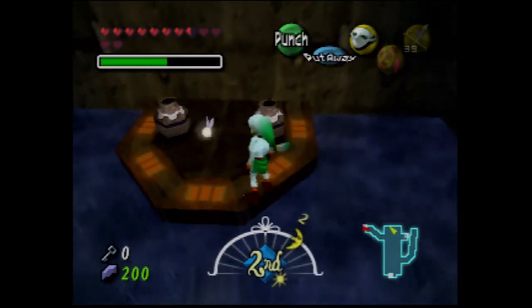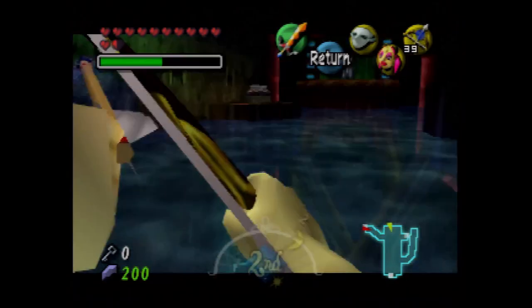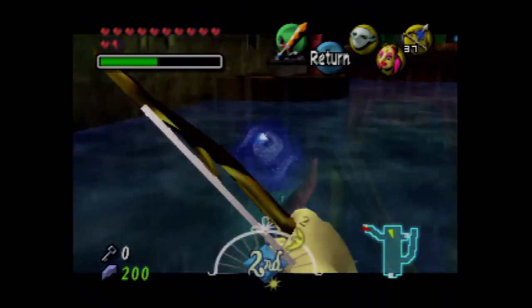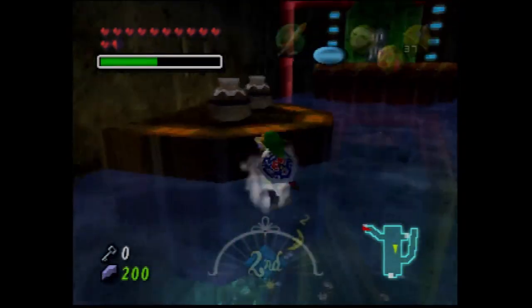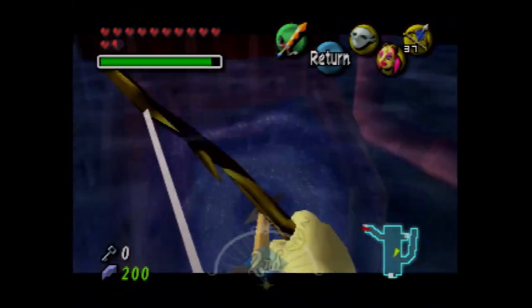Now that we have the Ice Arrows, we actually can — I need magic. That's not magic. Now that we have the Ice Arrows, we can actually make ice platforms that can make some areas easier to navigate, like this one. We get more magic — that's solid.